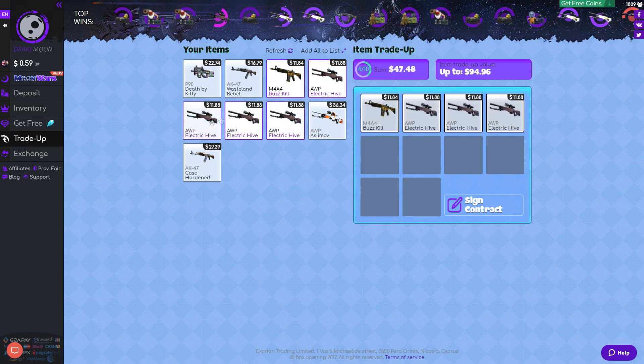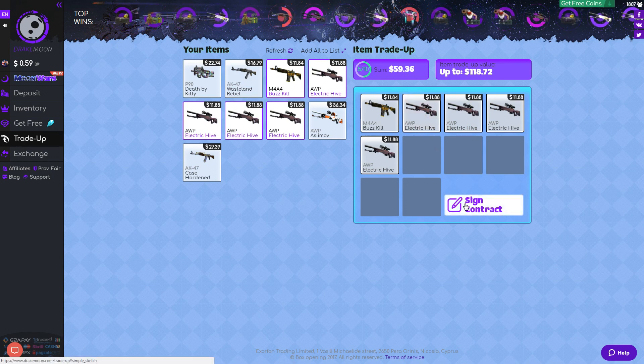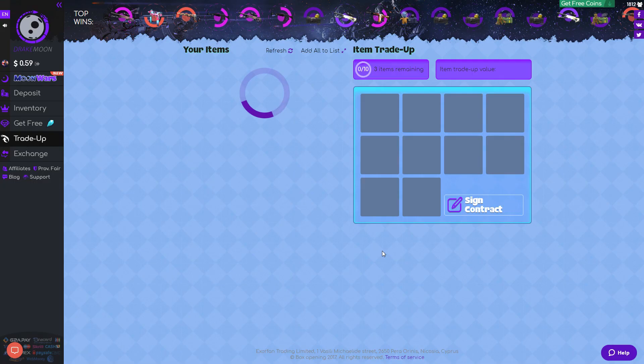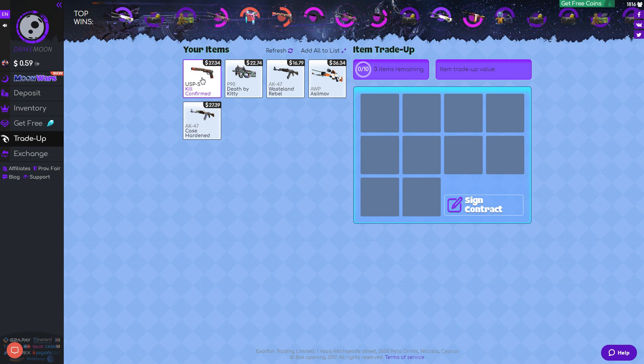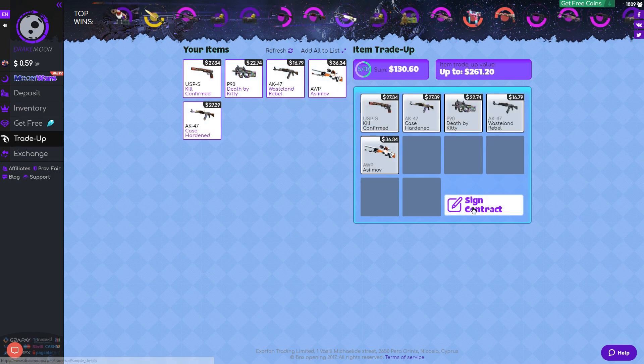So next we're going to put $59 in — we can get up to a value of $118. $59 going in — come on, give me something decent. $27 — that was a bad loss.